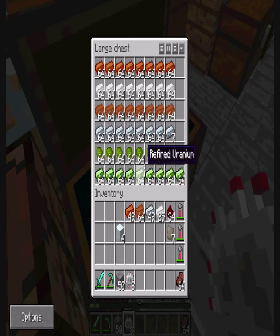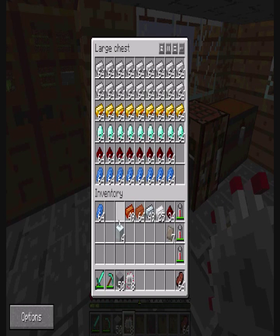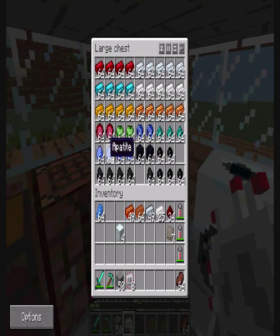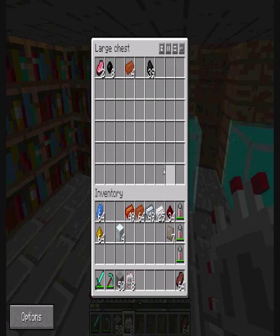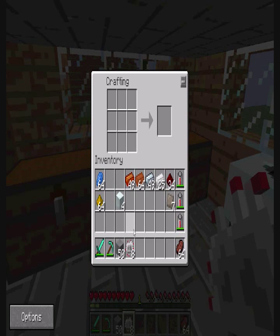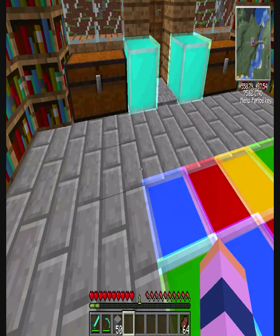Let's make some advanced circuits, which we need lapis, glowstone dust, and redstone for. You put the circuit in the middle, lapis either side, redstone above and below, and glowstone in the corners. Let's make eight — so glowstone in the corners and redstone above and below. There we have some advanced circuits. We're going to need some normal circuits too, so let's keep four of each. These will be used when we create the final build in our next video.